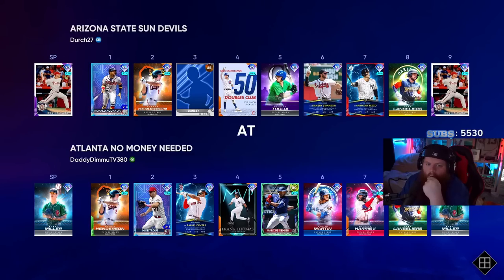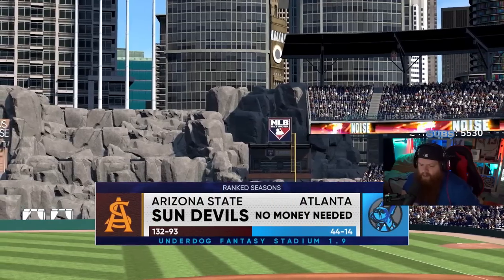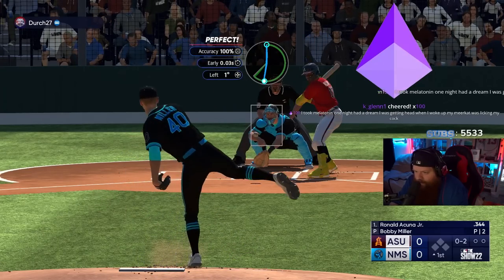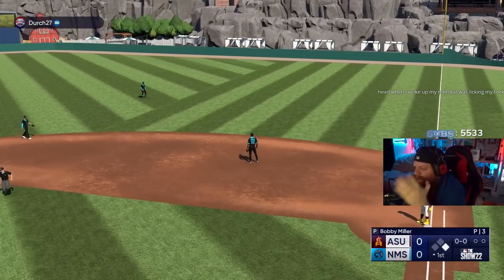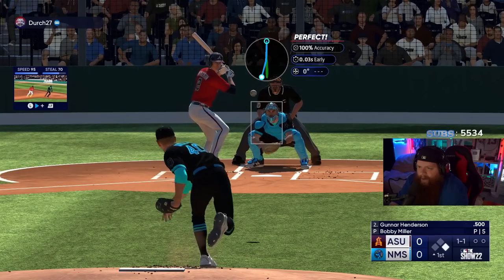We're going against Roy Halladay. He's got parallel five Acuna and that Tolia card - that looks sick. His creative player cap is named Dansby with a period in front of it, I don't know what that's about. His record is 132 and 93 - Jesus lord, this man has played an egregious amount of ranked seasons. I play the game for a living and I am not close to that. Alright, come on Bobby, I need you to be great.